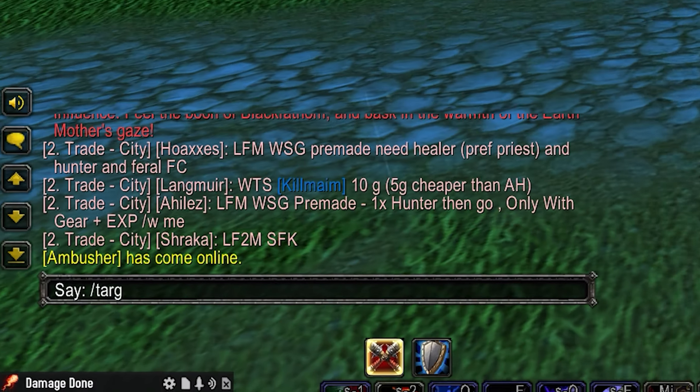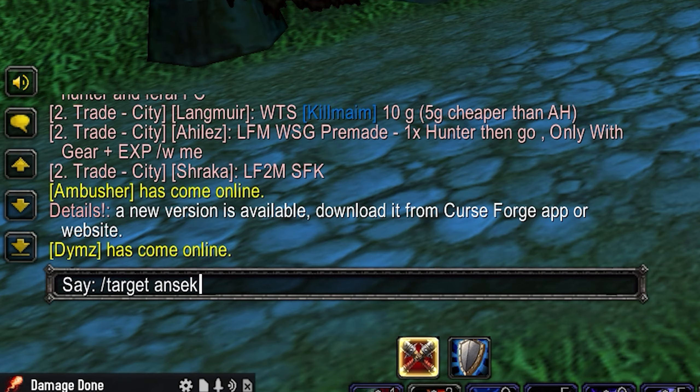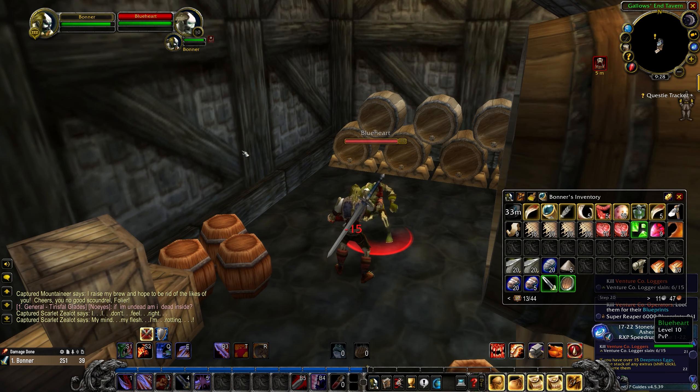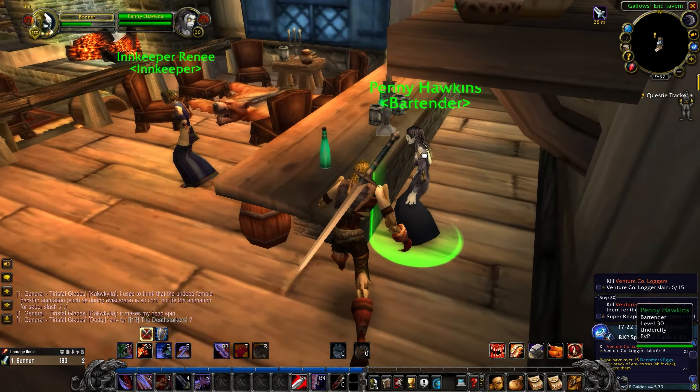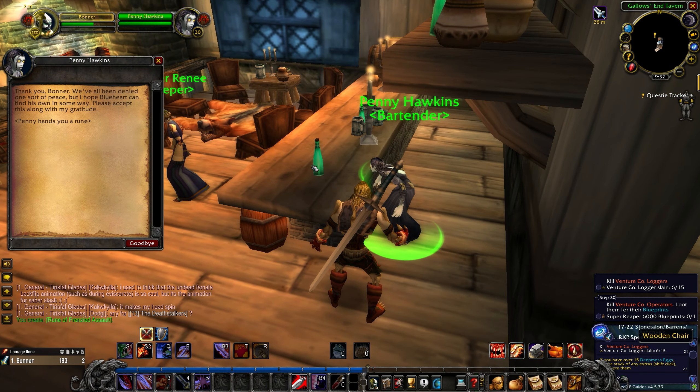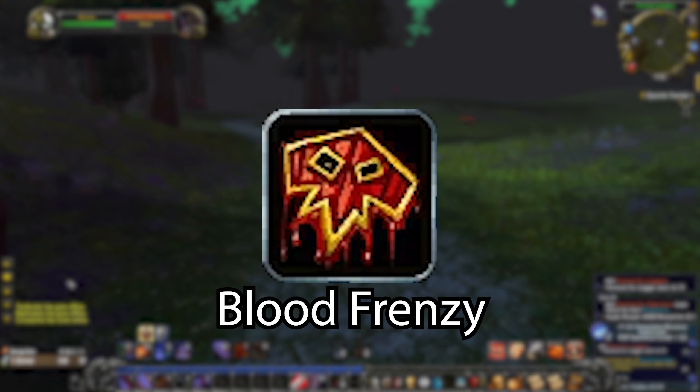If you really can't find him, just use slash target with his name in chat. Once you find him, talk to him and he will become hostile. Do not forget he's around level 10. Kill him, then go back to the innkeeper and tell her you got rid of him. Then she will give you the rune, Blood Frenzy.